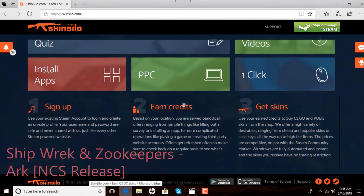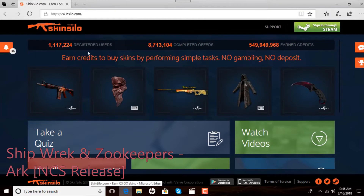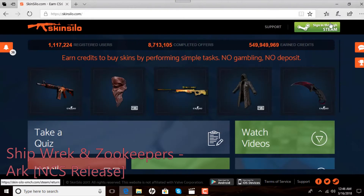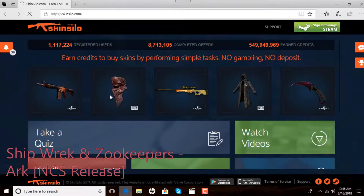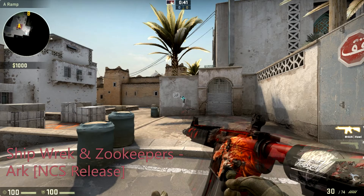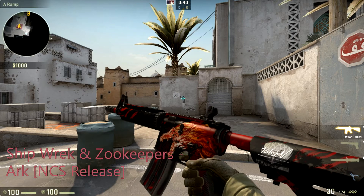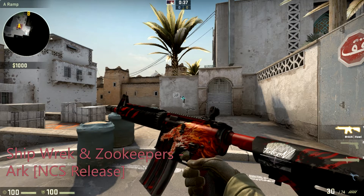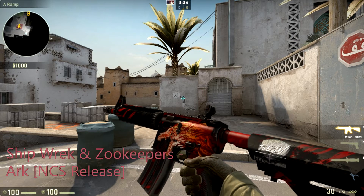First thing you're going to do is sign in through Steam. This site is secure — all of the sites I will be showing you today are 100% secure. They will not take anything from you, they will not scam you. However, the people on the sites might, so be careful for people spamming in the chat pretending to be mods, because you may get fake trade invites.